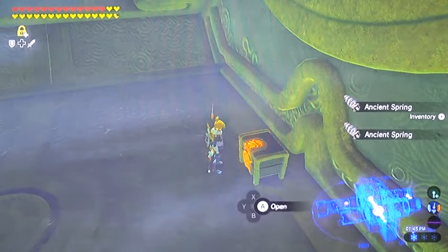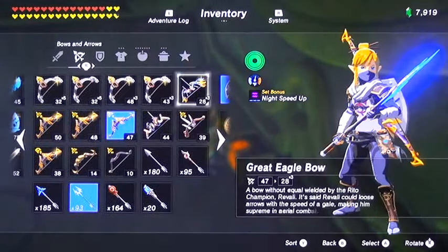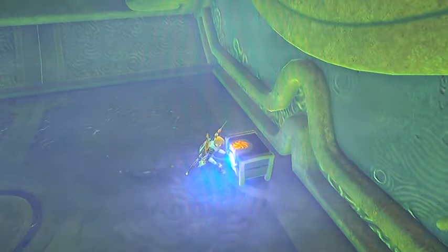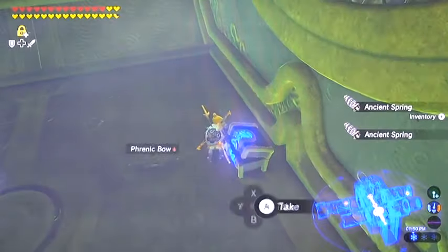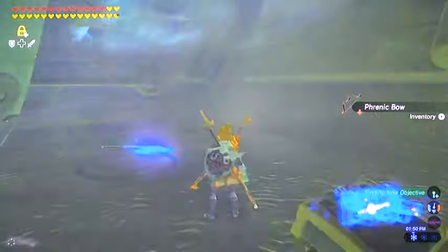This is what you would take to the Rito Village blacksmith and get a new great eagle bow if you broke or lost yours. I'm just going to go ahead and clear the chest — I'm not actually going to keep that bow. You can actually find a couple of those around the Rito Village area anyway, so it's not like you really have to take this one back if you really don't want to.